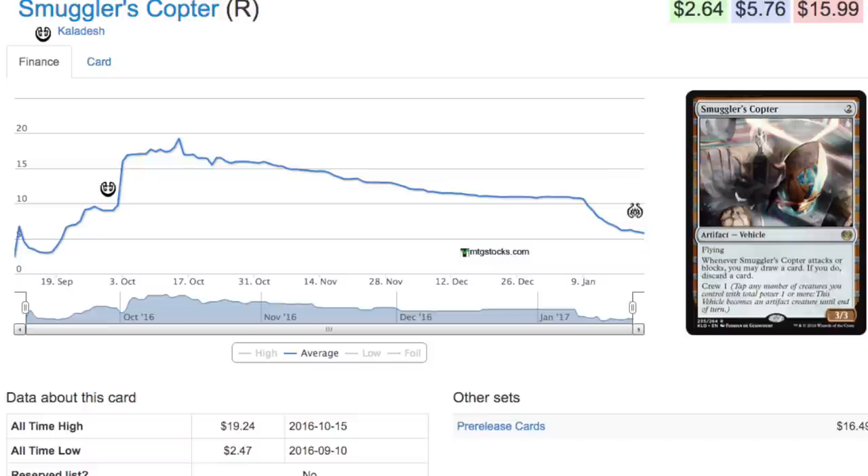Today I'm going to talk about Smuggler's Copter. I like it — I don't like it at $5.76, but that's not what it's currently selling at. I like it at four dollars in trade and three dollars buy as of today. People are trading them at my locals for four dollars or even less; they just want to get rid of them because my local player base is standard, and they have no use for a card that was banned. However, there are two formats that are interesting for this card: one is Frontier, and the second is Modern.